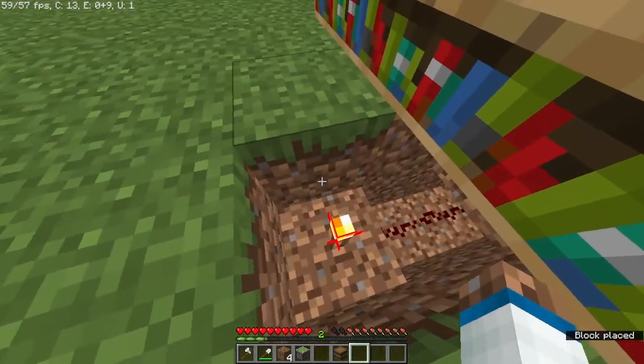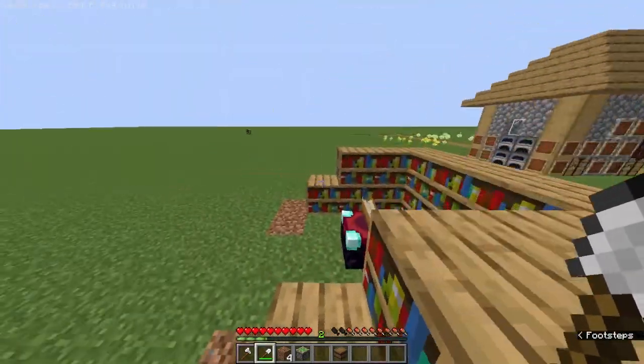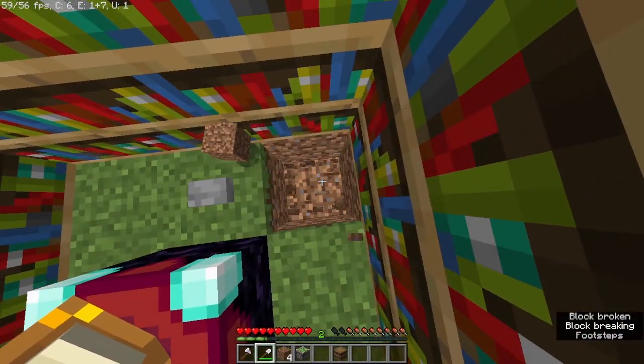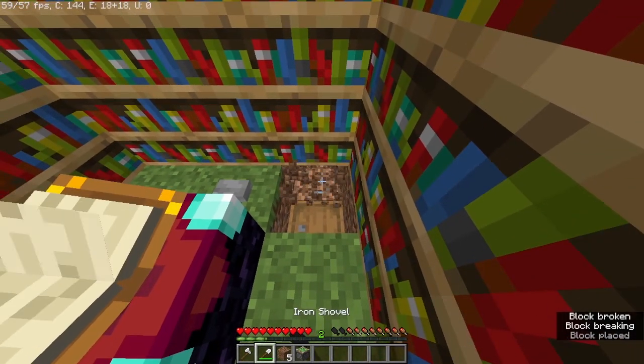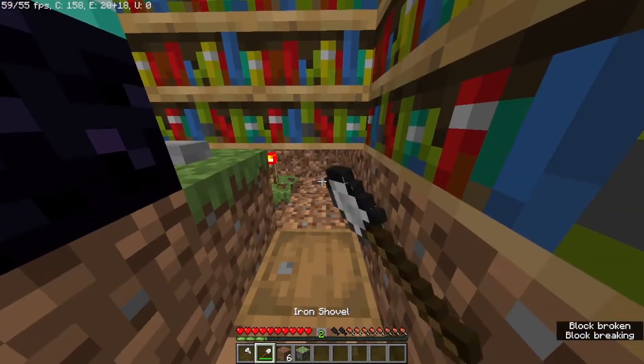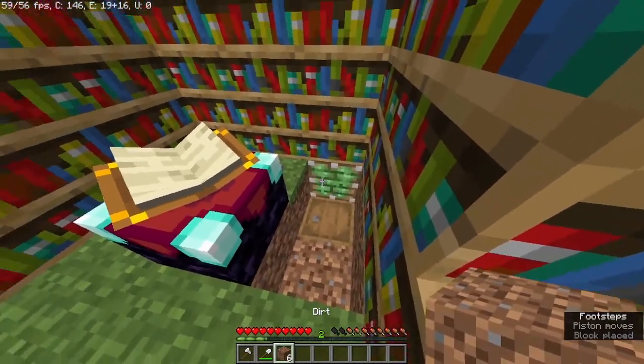Place this torch, then go back to the front, dig two blocks, place a barrel or chest, dig the block here, and dig one more block here. Place the stick, switch to it — it should come forward.